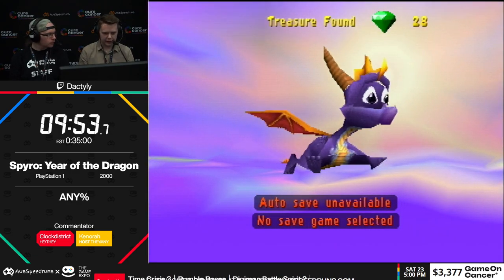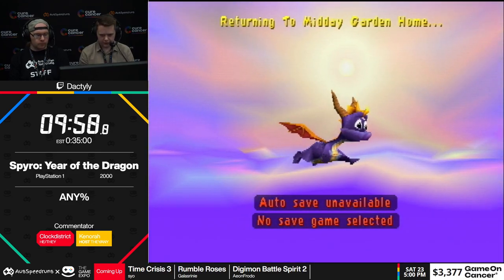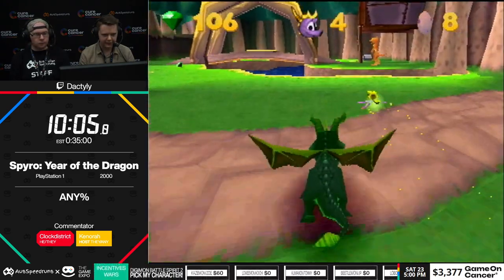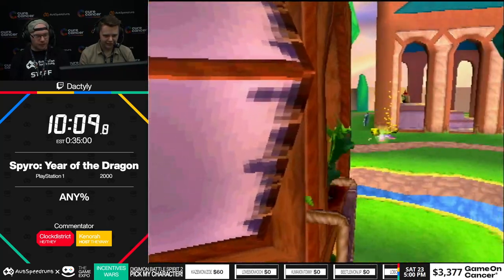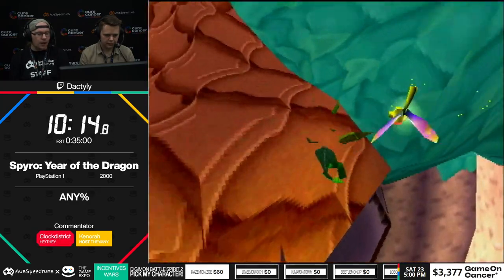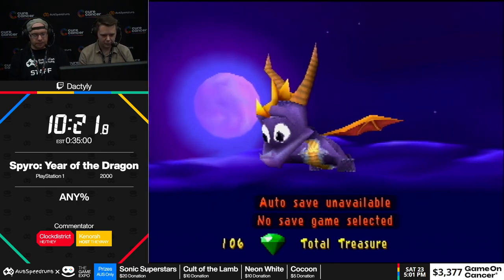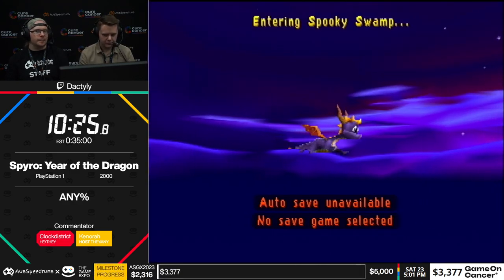That was the only level where we're going to get more than one egg, because the middle egg in that level is mandatory — you can't skip it. So you would normally need to collect 100 eggs to beat the game; we will get 19 in this run. You need 25 to get into Spooky Swamp — but if your name's Dactyly, you can just go out of bounds. Portal's just underneath as usual, and there's some scenery that isn't solid. Pretty much if you can't access it as a casual player, expect it to be not solid.